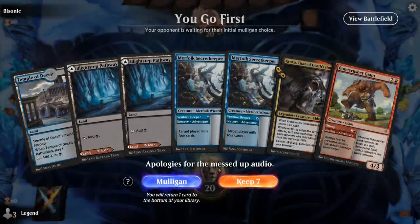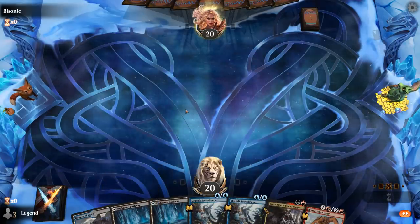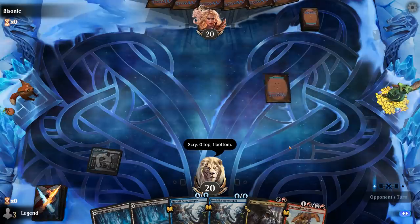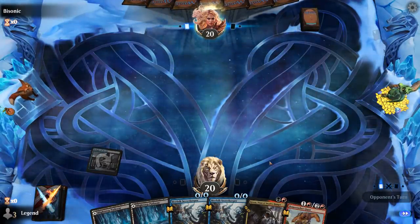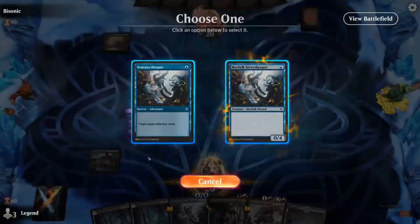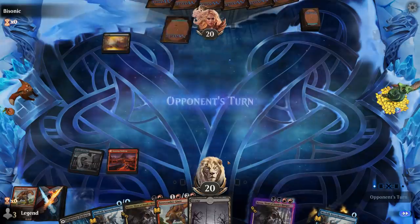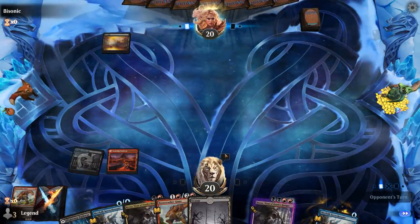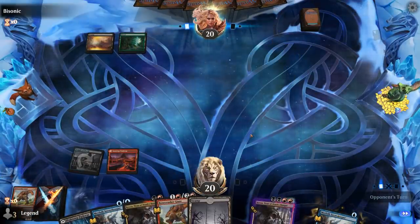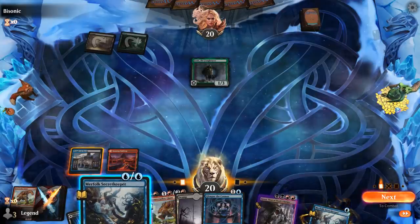Alright, we're on the play and this is a fine opening hand. Temple gives us blue mana while still making black for Kroxa, so we might be able to escape on turn four. Calamity Bearer is okay, but I'd rather dig towards land number four to guarantee Kroxa escape. Since I only have a single blue, I'll mill myself with Secret Keeper here, then next turn play Kroxa, mill again, and turn four escape. Milled another Kroxa — so we can potentially leave some of our other graveyard payoffs in the graveyard in the meantime.